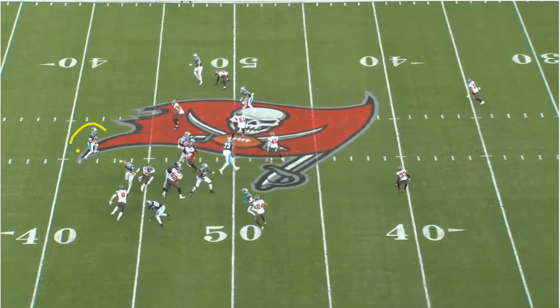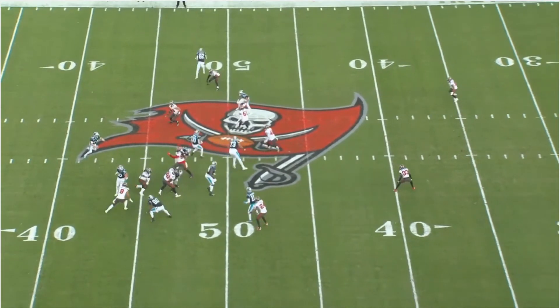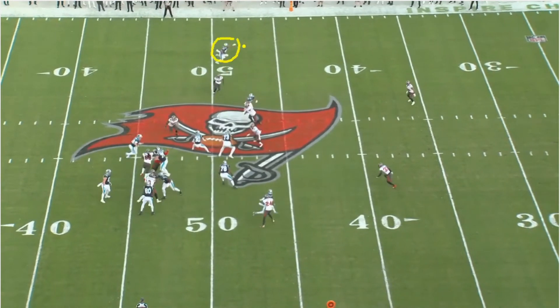Darnold was looking over there at first - you can see he's looking at this guy, sees Jamal covering him, and decides to pull it down and start to run. But then right here this guy is wide open. If Darnold would have stopped and thrown this pass, that would have probably been a good completion.